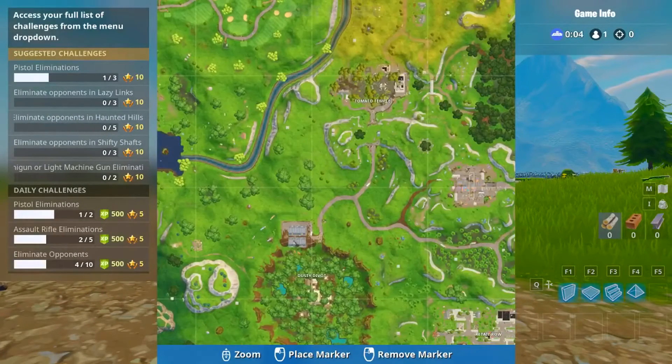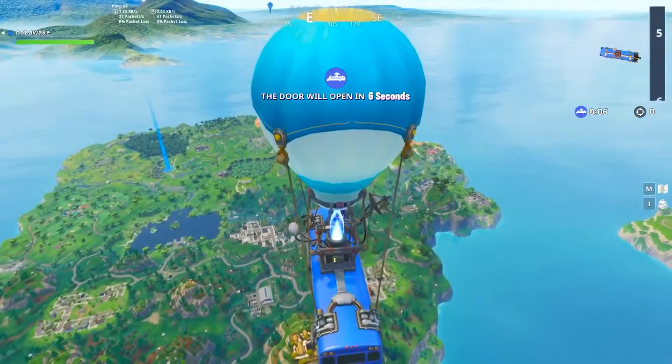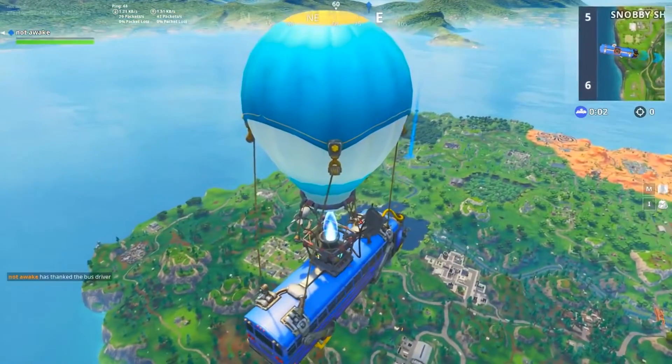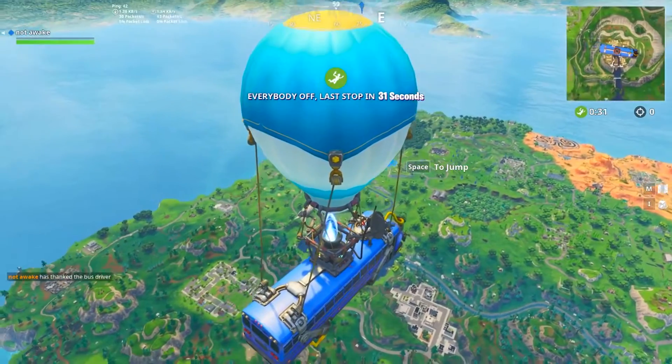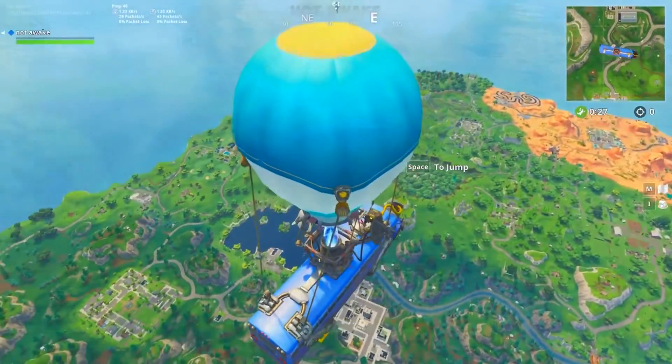Strange happenings — Tomato Town is now Tomato Temple, so we're going to go have a look at that. Also, as you saw at the beginning of the clip with the lightning and stuff, I actually got hit by lightning twice. The first time it threw me off a mountain and I died. The second time I went back on purpose to get hit and see if I can survive it. So without further ado, let's get in and have a look at Tomato Temple.